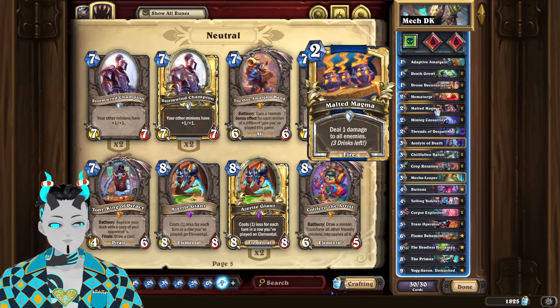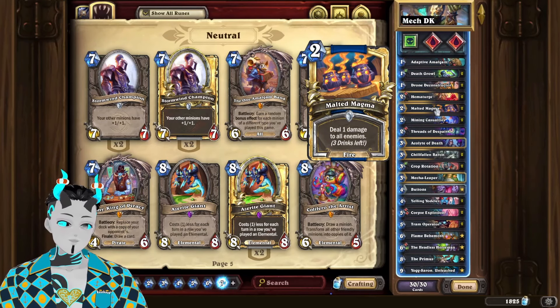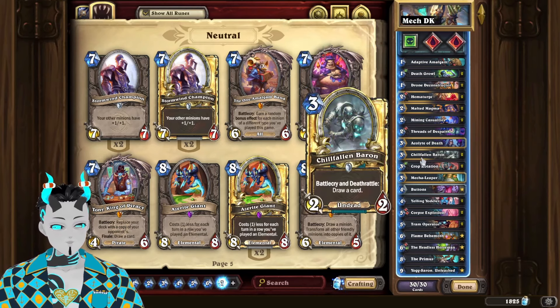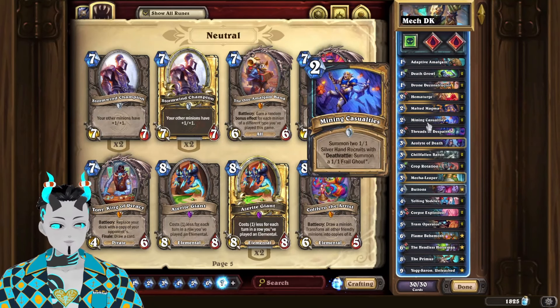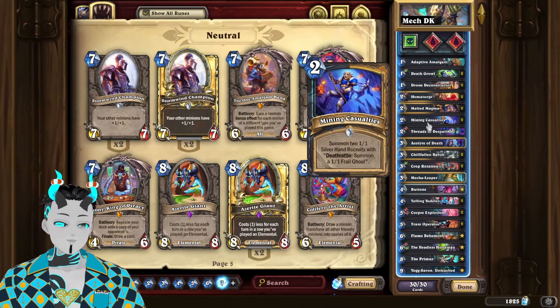Now for the Mulligan Guide of the deck, you are going to be looking for any early game removal tools such as Malted Magma, draw power cards such as Chill Fallen Baron, any early game minions or cards that generate early game minions such as Mining Casualties. Now with that all being said, let's look at some games.